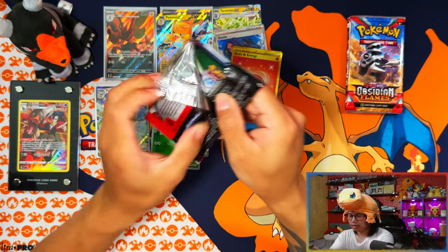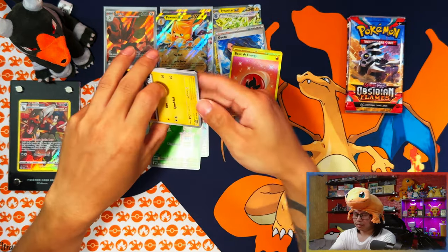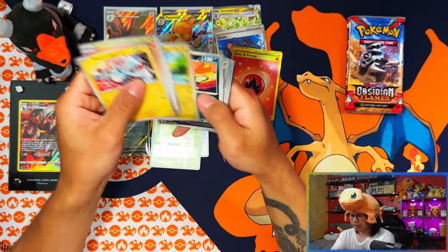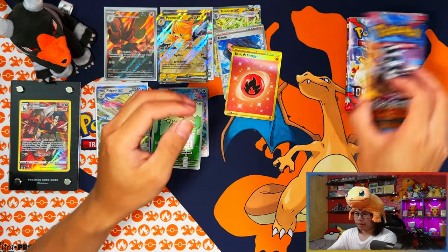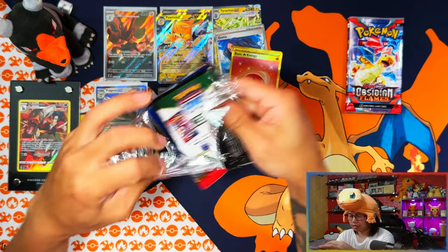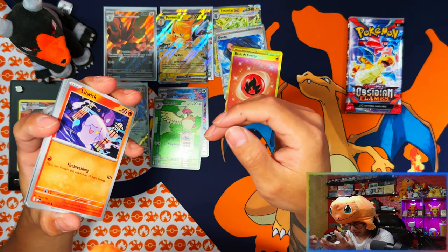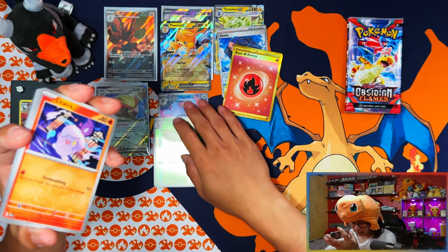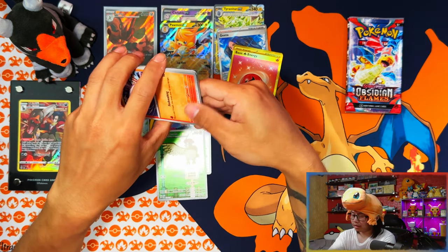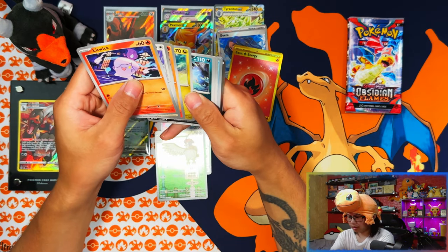Where's my SIR? Is it going to be the last pack — last pack magic Charizard? Nothing in this one either. I might be getting last pack magic or this is going to be a ten-hit box, which would actually be the least hits.